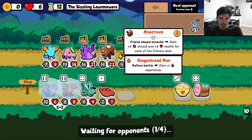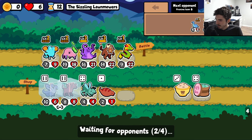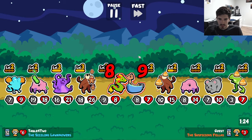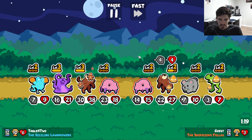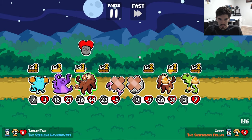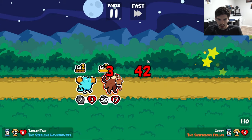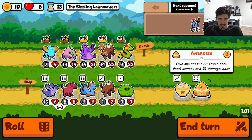I guess we probably should have put Team Spirit in the front since it's level two - that probably would have been a little better. We're going against another jump build. We're alive, we're doing it - actually we're still at six hearts, what the heck! Hell yeah, when did that happen?